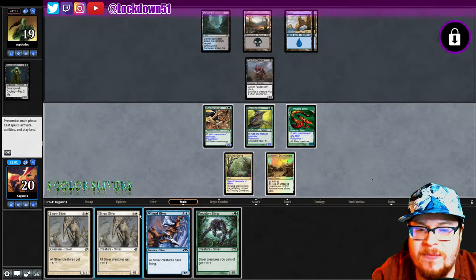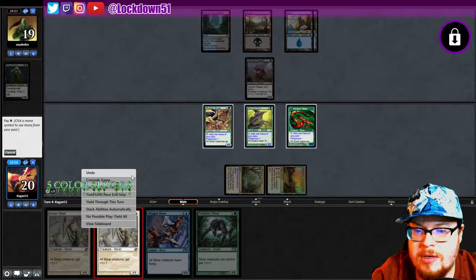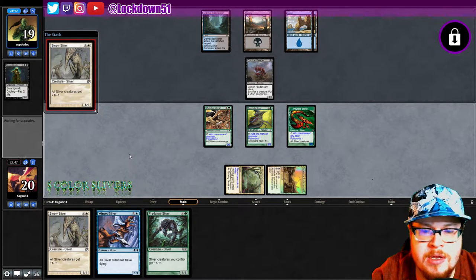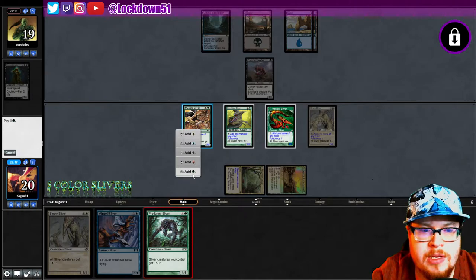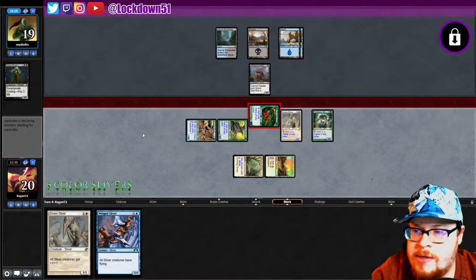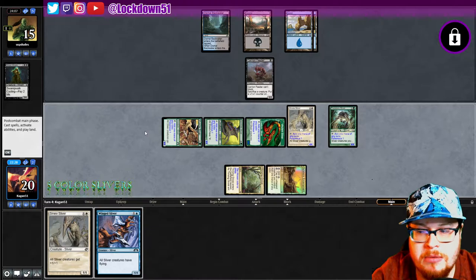Let's diversify our creatures a little bit. Oh, I didn't do the — oops, cancel all that. White, there we go. Do we want to start swinging at all? I think I just want to get things down. Sure, we'll swing with that — get in for a little bit, see if they've got anything that'll kill this or not. Doesn't look like it. Interesting, I don't know what they're on about here.